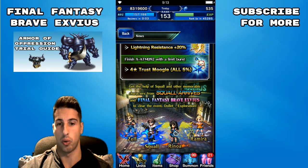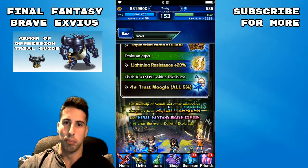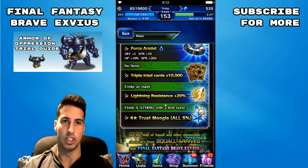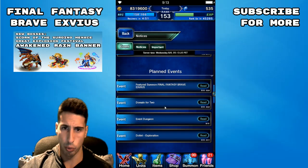They're obviously going to tell you to use Zell, Squall, Rinoa, or Ramira, but honestly Eileen could be pretty nice here, and CG Sakura can be really nice too.